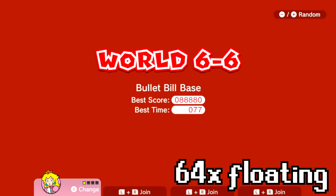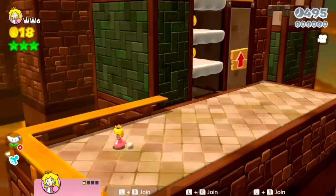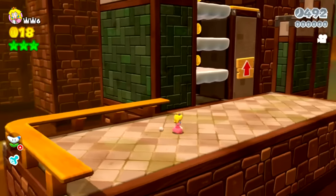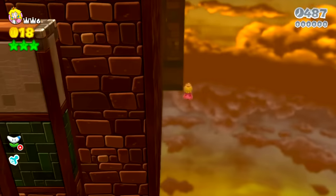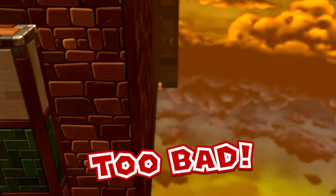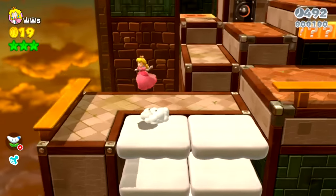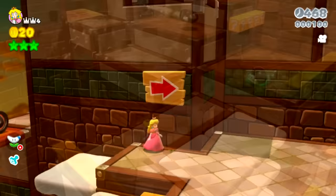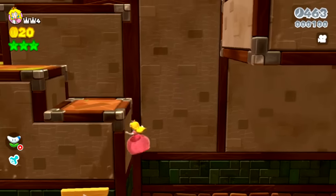Here is World 6-6, Bullet Bill Base. Peach will be able to float for even longer now. Is there anywhere useful that we can go with this floating? It looks like we have to go up, so I'm not sure how useful floating around will be. There's just a death barrier there that kills you. So it looks like we'll actually have to climb up a little bit before we start floating across.